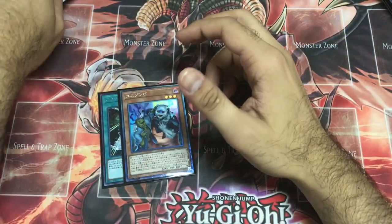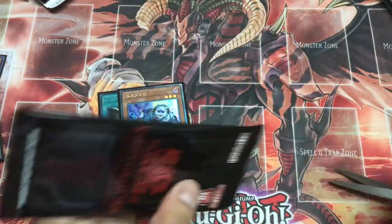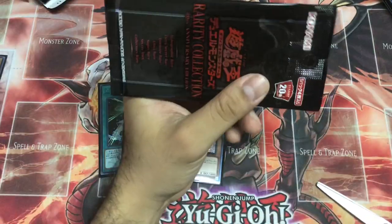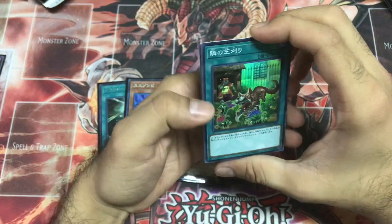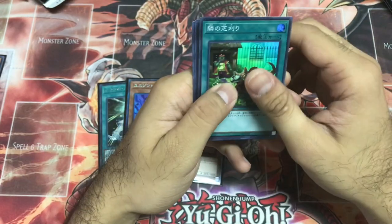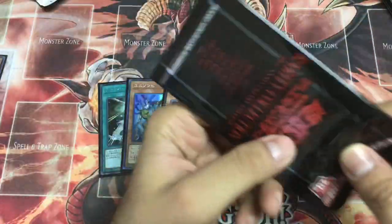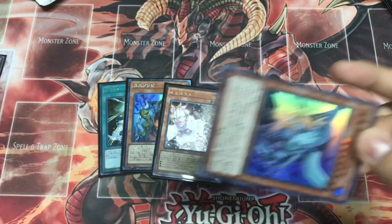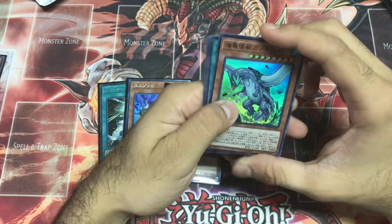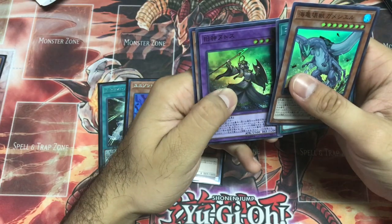We haven't gotten any Winged Dragon of Ra Sphere Mode yet. Three for three Ash Blossom — that's amazing. I'll just call Lawn Mowing by its OCG name. Galaxy Tomahawk, Harpy's Feather Duster, Gamma Seal, Elder God, Galaxy Cyclone. Ultra Rare Ghost Reaper.